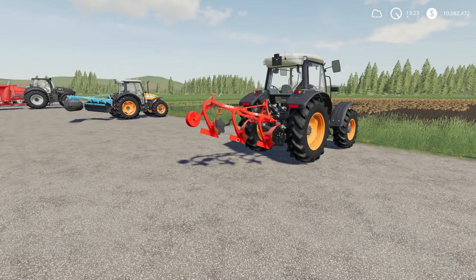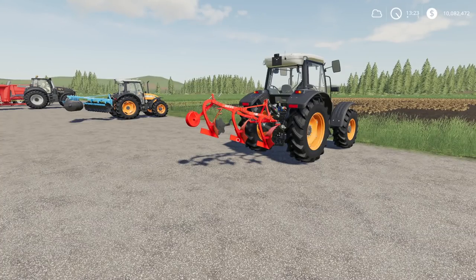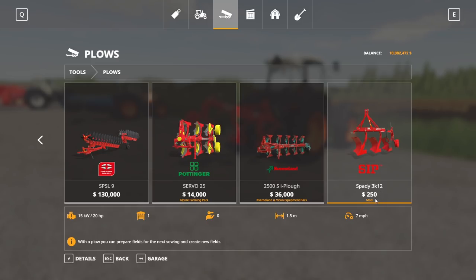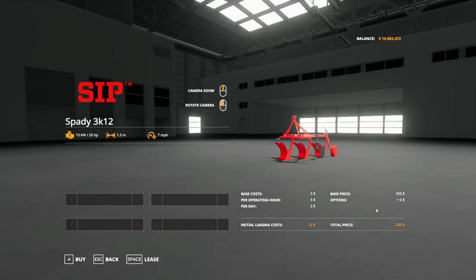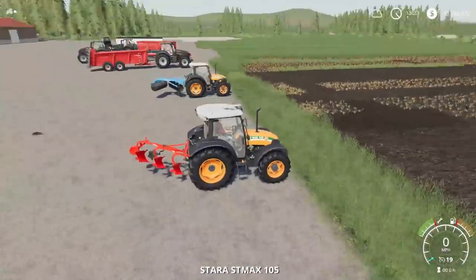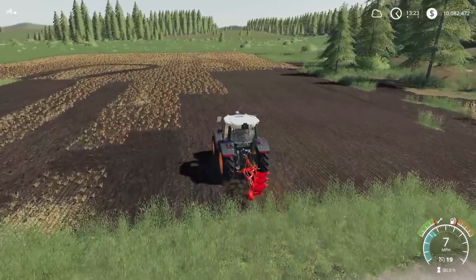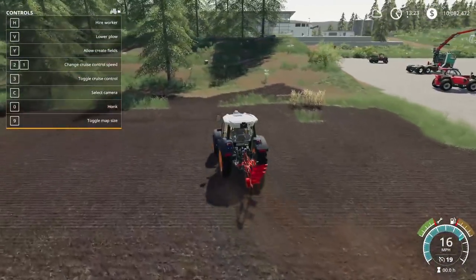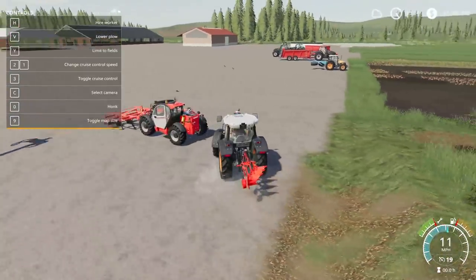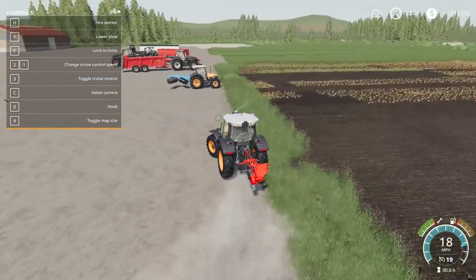Next up, we have the SIP Spady 3K12, by WolfX Modding. This is 3.99 megabytes to download, and it's for all platforms — three slots on console. This is a small plow found under Plows in the store. The Spady 3K12 costs $250, has a working width of 1.5 meters, runs at 7 miles per hour, and only requires 20 horsepower, so you could run it with a Ferguson tractor without any issues. No customization options. It plows and creates fields as it should. That is the SIP Spady 3K12.